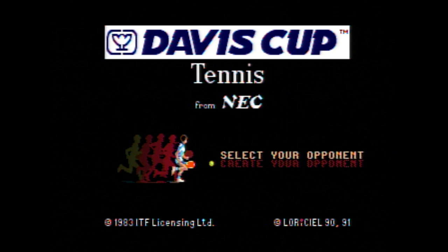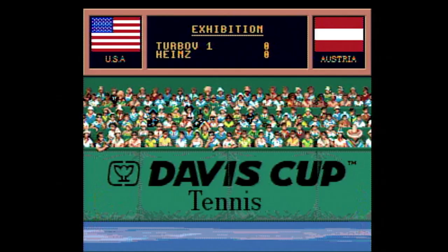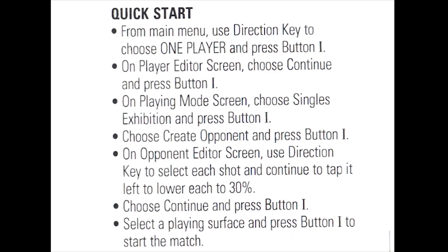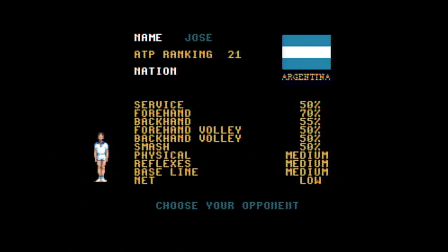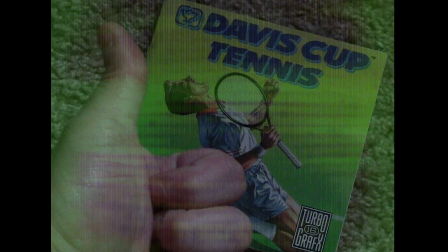You can also select your opponent or create your own opponent — man, if only we could do that in real life. These opponents can also be saved for later. Then it's time to select your type of surface and finally begin the match. I've just spent almost half a review talking about options and I'm already exhausted. Luckily, the manual lays out a quick start list for those who just want to get to the court. If you enjoy tweaking and customizing, Davis Cup Tennis is packed in that department.